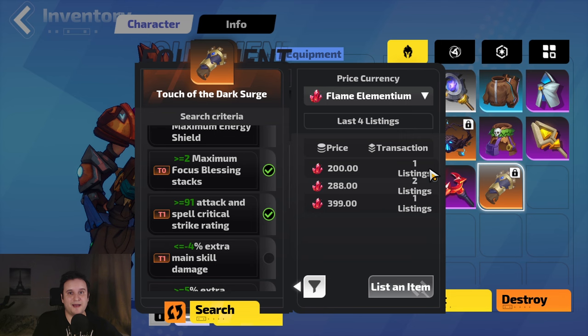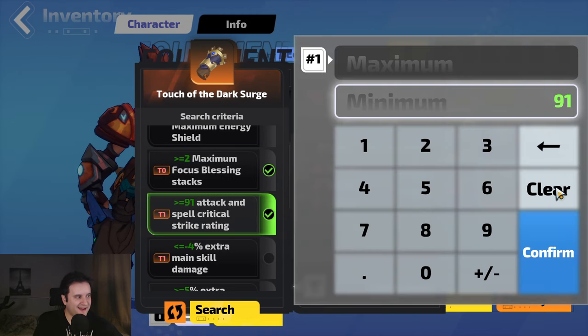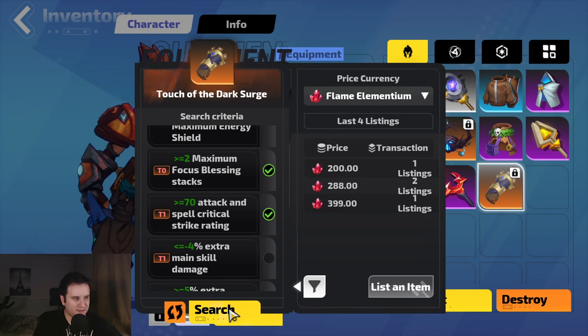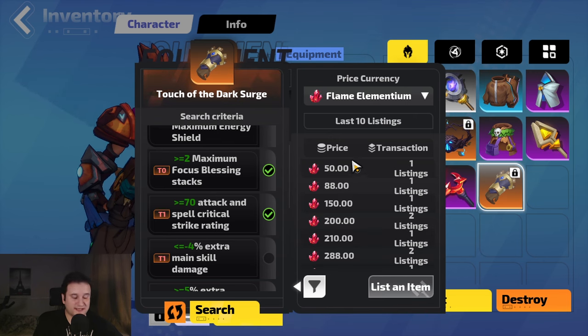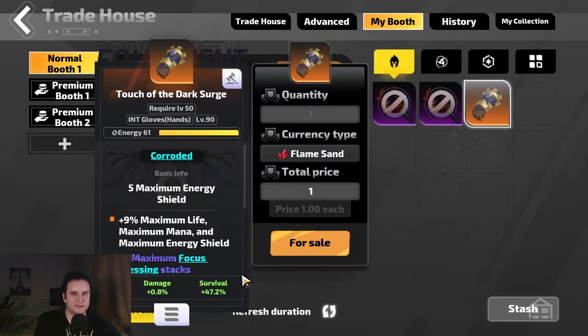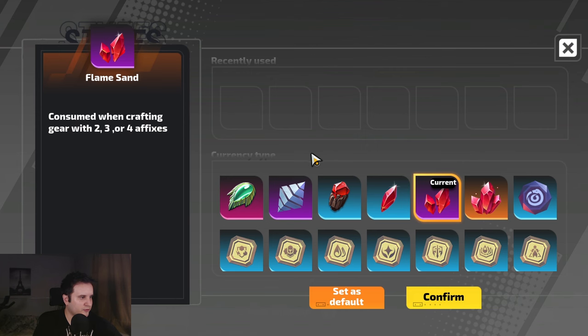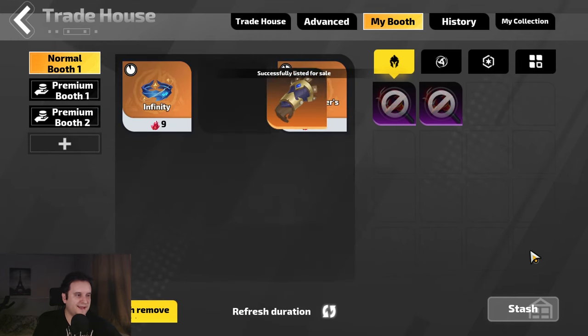So I tick those two and press search. As you can see, a lot of results come up. You can also click on the filters and edit them — it will tell you maximum and minimum values. For example, if you want to know what if it was 70 instead of 91, you can confirm and search for that. You'll see if you had a little bit less crit it would be worthless. Now that we've checked our item, do we have to go to the auction house? Nope. We have 'list item' right here — it will get you to the auction house directly. We saw it was around 200, so let's say 179, confirm, and we're done.